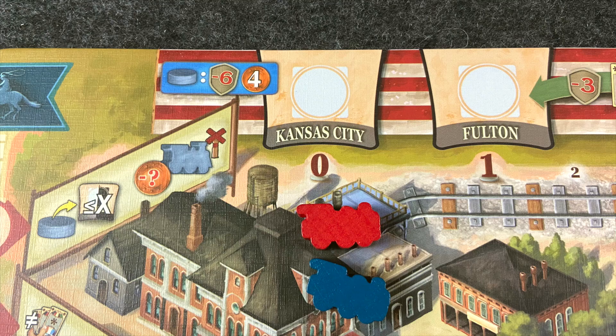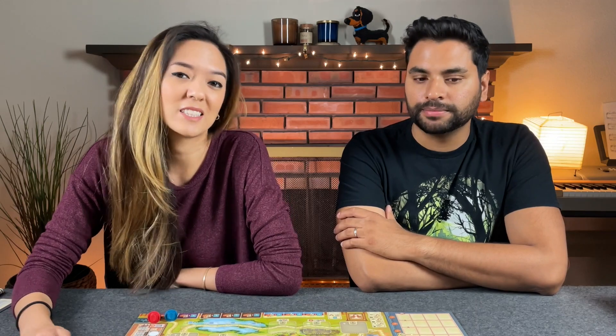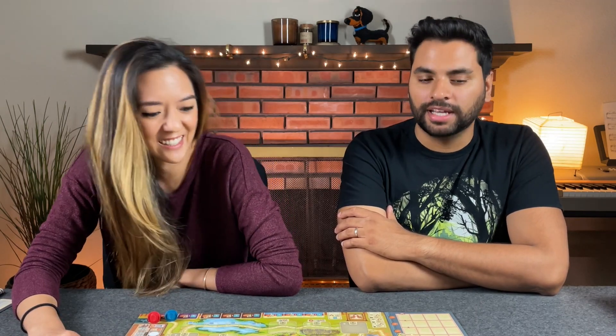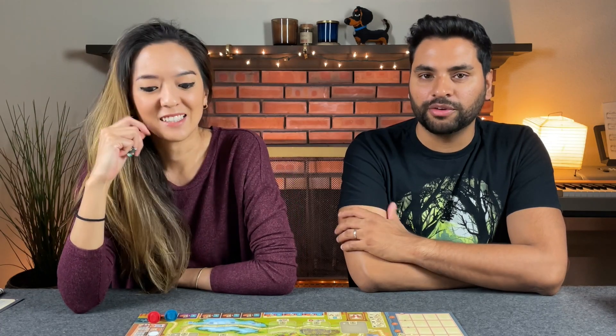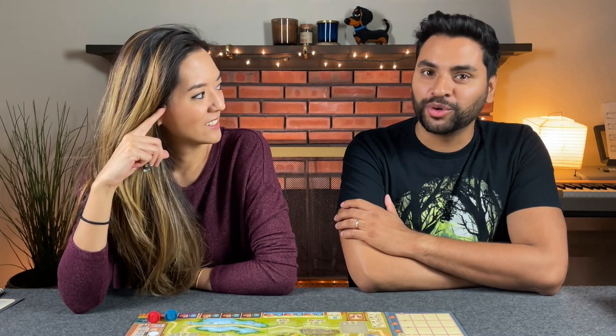They've decreased that value to four. So a lot of people, when you play the game, one of the strategies is that your first delivery to Kansas City is to just take the hit at the end of the game, get some cash early, and that kind of helps set you up for the rest of the game. Well, it's not as lucrative anymore. I think they probably looked at it and said, OK, people are abusing that a little bit too much, so how do we balance it? Now you get four coins instead of six.